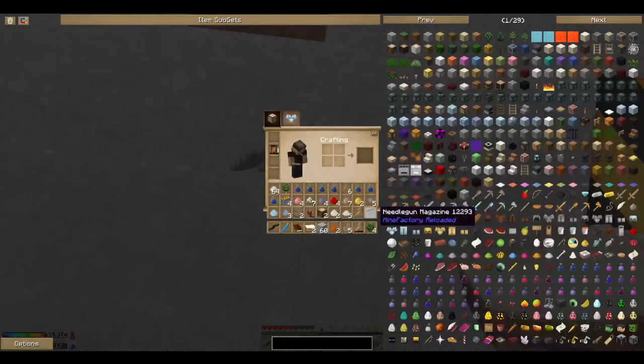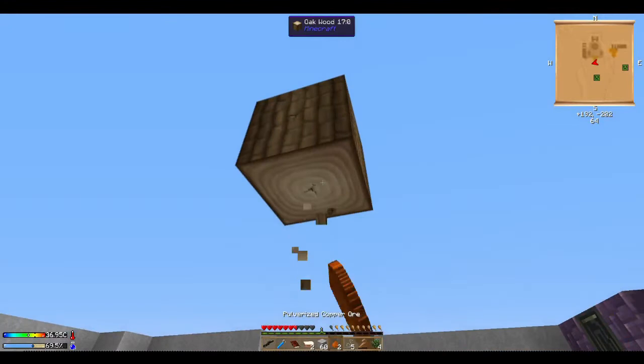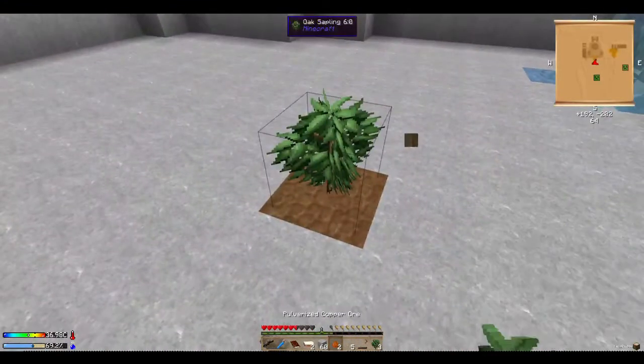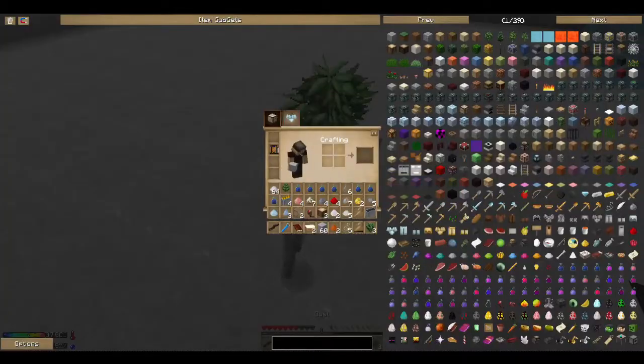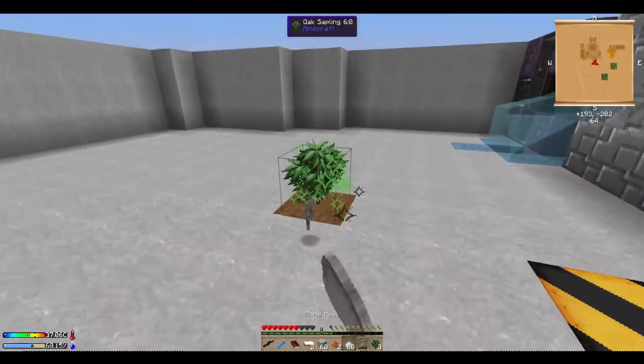Our inventory is full. There are creepers outside. Hopefully they don't do any harm to us. We're gonna bone meal some of this. We're gonna keep this down here right now because I'm gonna make a chest soon.